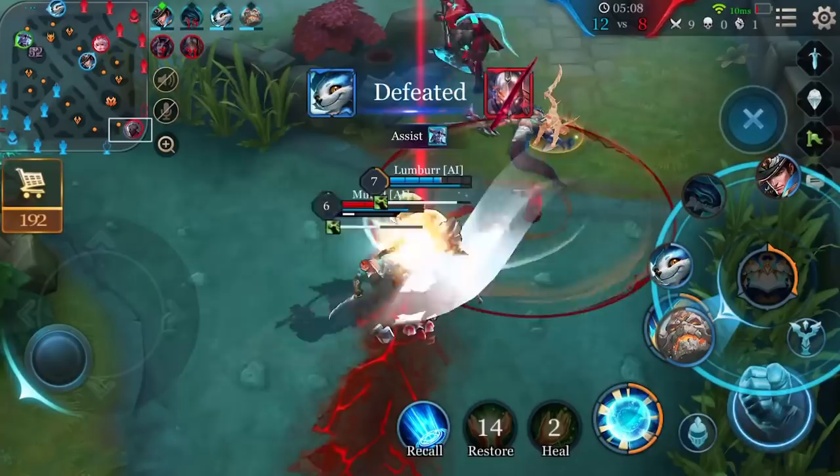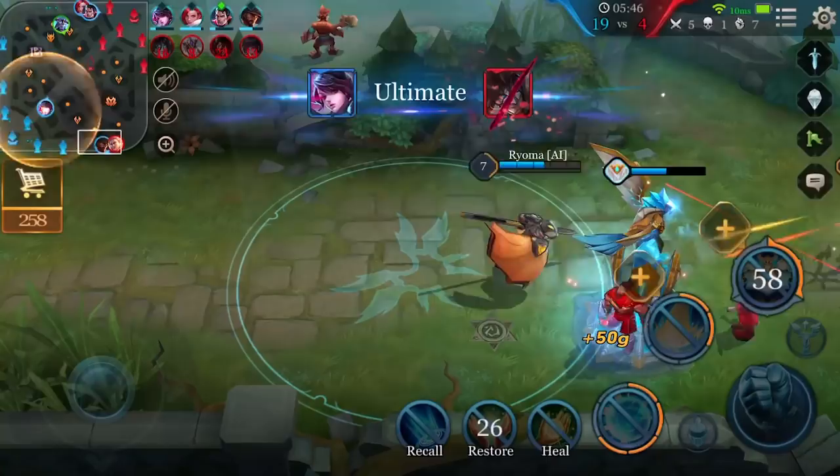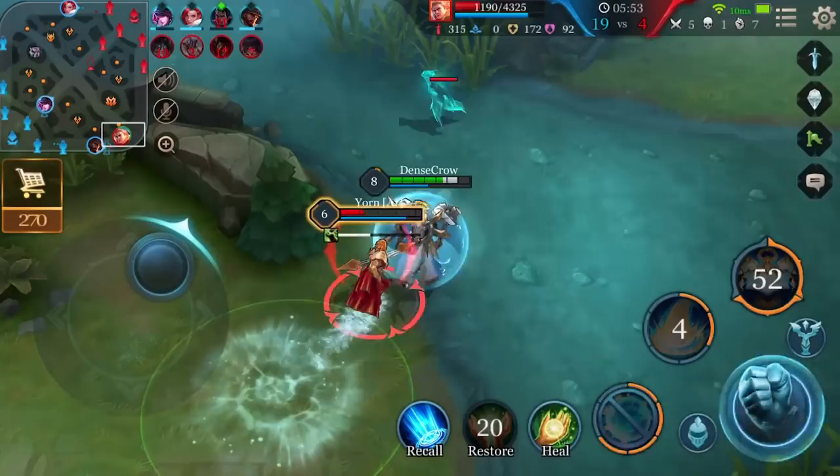When entering a battle, Xeniel should use the Ultimate, Angelic Splendor, to crash down on enemies and provide teammates with healing and damage reduction. Follow it up with the first ability, Divine Protection, to absorb even more damage, then use the second ability, Malaus, to obtain crowd control. The combo sequence is: Ultimate + First Ability + Second Ability.